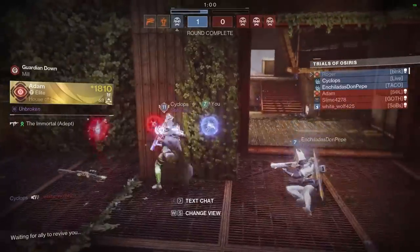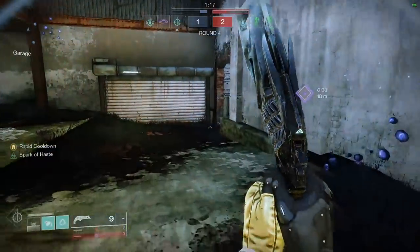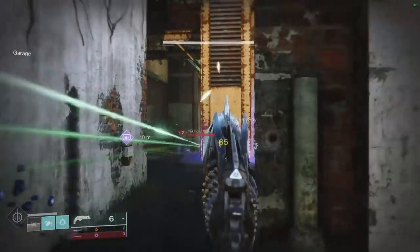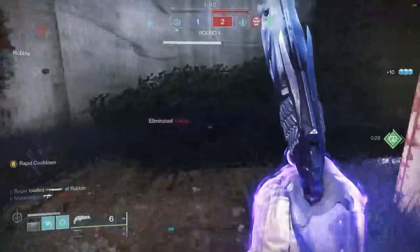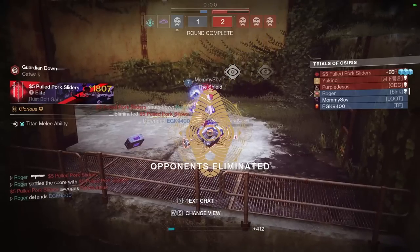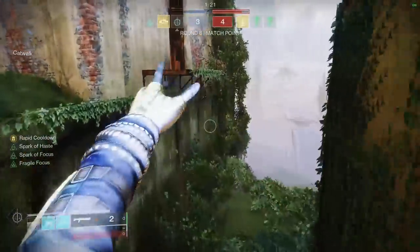Luckily my teammates did just that and clutched the round. It's a very fun weekend, to be honest. I love Dickless a lot — I've been waiting three or four seasons for this map to come back into rotation. It has a great mixture of all the things you want to see: side lanes where you can use snipers, scout rifles, and pulses very effectively, but also this part of the map where hand cannons, sidearms, SMGs, and even auto rifles work very well. And if you want to do a build like this, you can use a sword and a shotgun. Every gun in the game works well on this map, and that's what you want to see out of a competent Trials map.